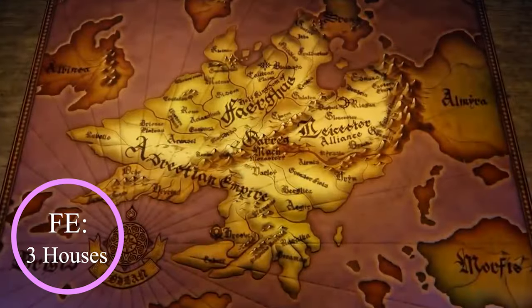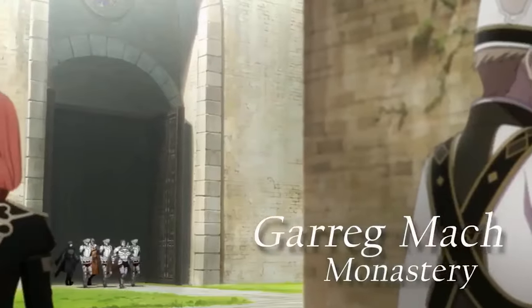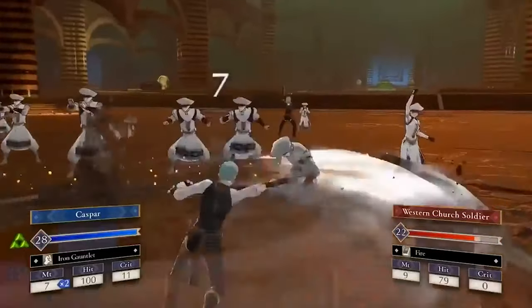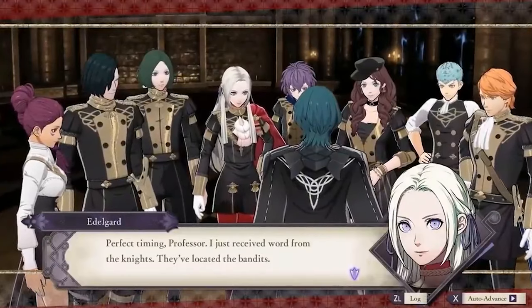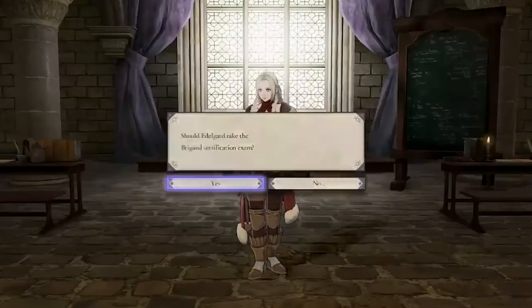Fire Emblem: Three Houses is the one and only tactical game I've ever played, and this one took me by surprise. I had absolutely no intention of buying it, but the second I learned it has slice-of-life elements, I ran to the game store. You start by picking one of three houses, each with their own characters, party members, and story. You play as their professor, Byleth, who can be male or female. The three houses are actually competing with each other — I won't say why, no spoilers.